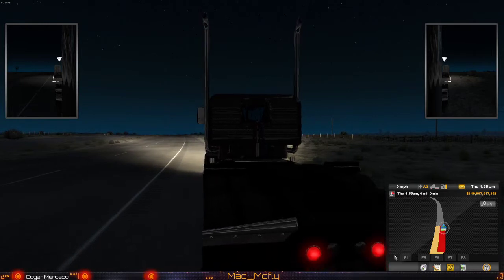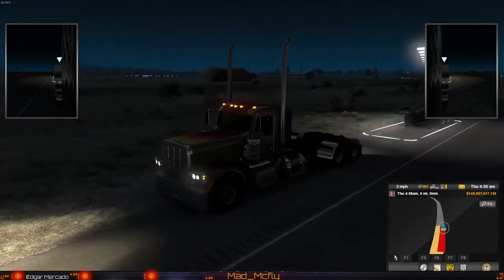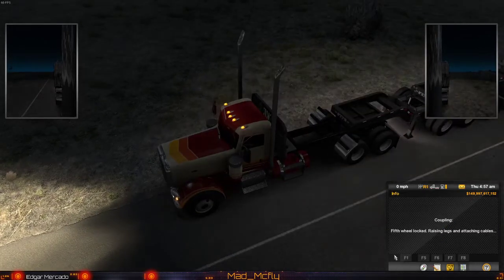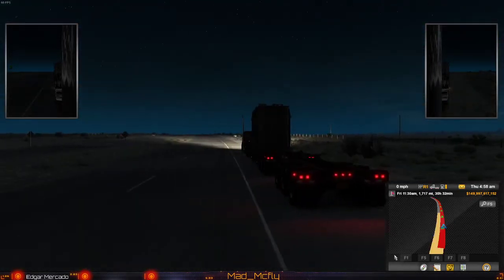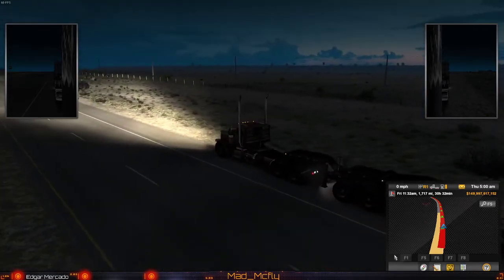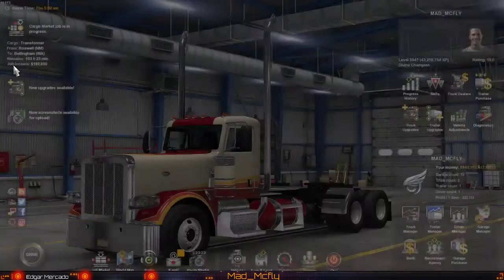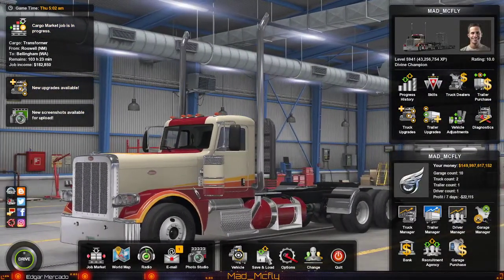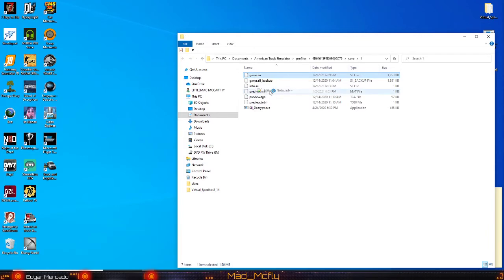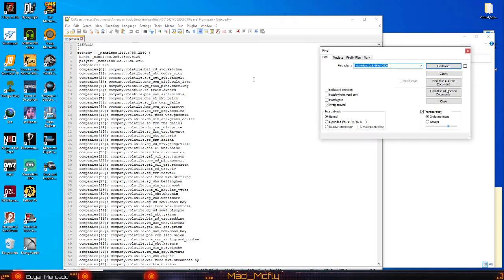It's kind of dark out but you can see it right there — it says McFly. On a trailer you can do the same thing, but when you do the trailer you've got to do all three of them. Each dolly piece has a license plate, and the low boy has one too. So you can do it the exact same way on all of them. Let's go back into Notepad++.